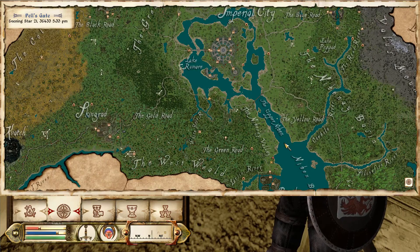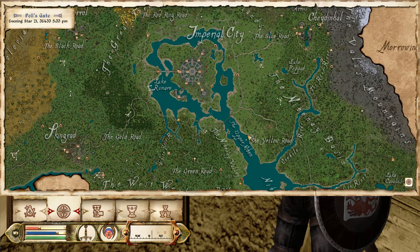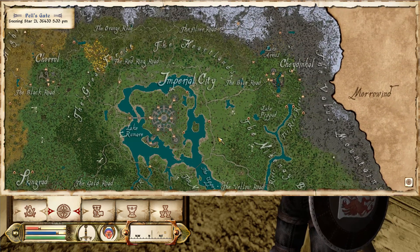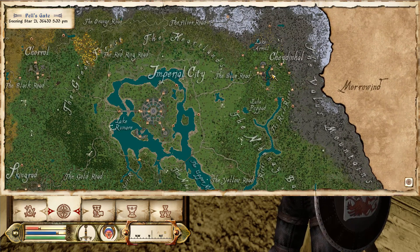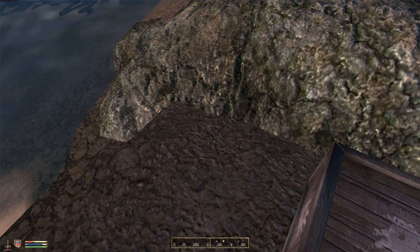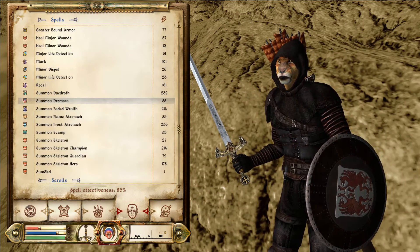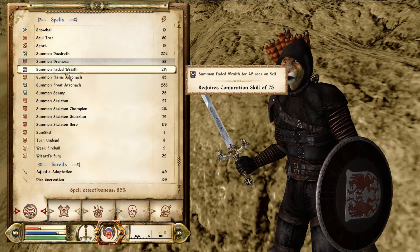Okay, where is this supposed to be? I need to get myself to Bravil — it's pretty far away. I have a better idea: I'm gonna use the recall spell to go to Cheydinhal Hall and then take the caravan all the way to Bravil, because I'm too lazy to walk. It's probably shorter this way anyway. Where's my recall spell?